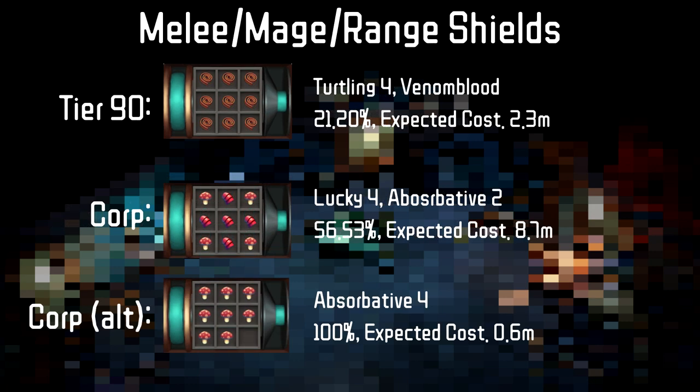For shields, we have our T90 shields which will have Turtling 4 on them in order to have a longer barricade. With the Ranch Out of Time perk and this perk, your Cade can last almost 20 seconds. The Spirit Shields, which will be used for high damage attacks, have prioritized Lucky instead of Absorbative. The other option is Absorbative 4, which provides more damage reduction than Lucky on average but doesn't reduce the damage to zero like Lucky does.